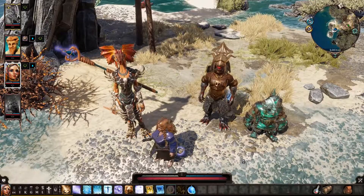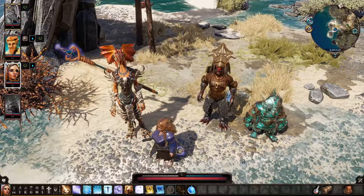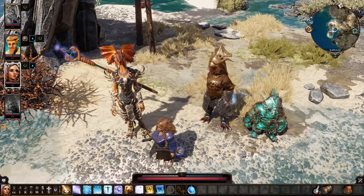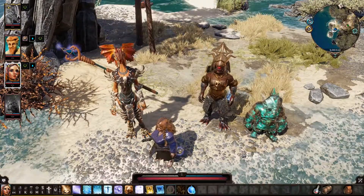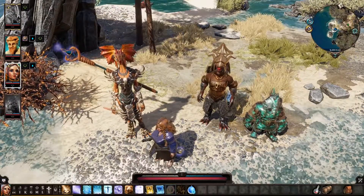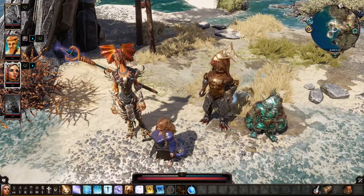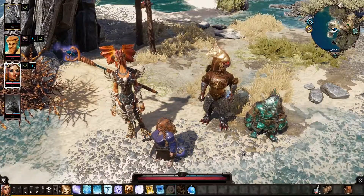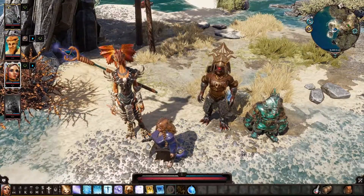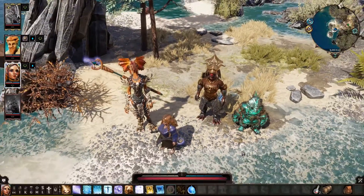And now we can use Source Spells, although we don't have as many as I would have liked. But we got Bless. And I was thinking, I'm curious about that door we couldn't go through with the Magister we had to kill. I'm wondering if you want to do that, because there might be loot. And we like the loot.